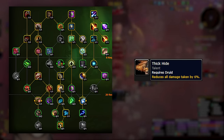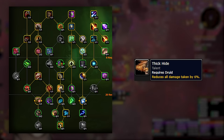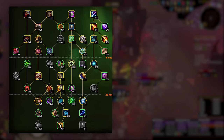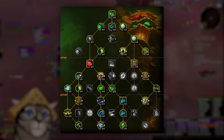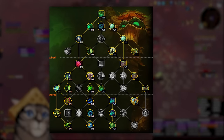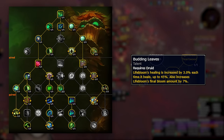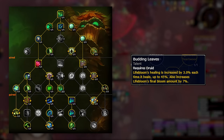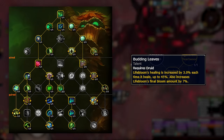Rejuvenation is also a much less important part of our kit, so Improved Rejuv is something we're skipping. I decided to omit the defensive talents — mainly Thick Hide — for lower keys, just to make sure we can get everything we need. In higher keys, you're definitely going to see Druids running Thick Hide and having to make sacrifices somewhere to live the heavy damage and one shots. There is one additional unspent point — use it wherever you see fit, usually for an affix: Hibernate for Incorporeal, or Typhoon for Sanguine, and so on. The spec tree has fewer options than the class tree since many talents are raid-oriented. Budding Leaves is the one powerful exception, but there's heavy competition for the bottom capstone talents. This build is what I'd recommend for starters, but feel free to experiment.